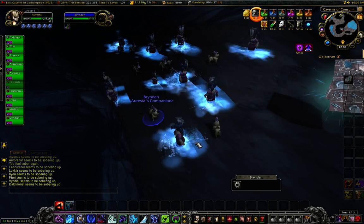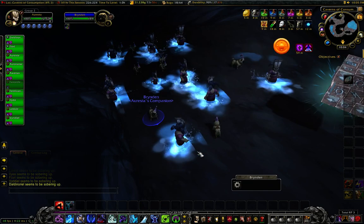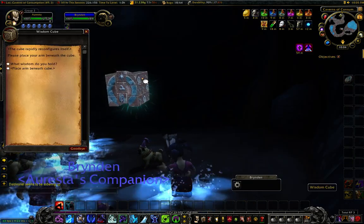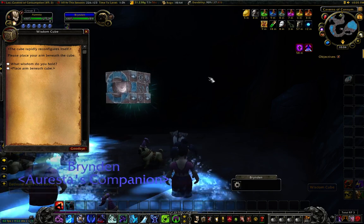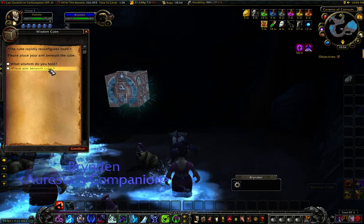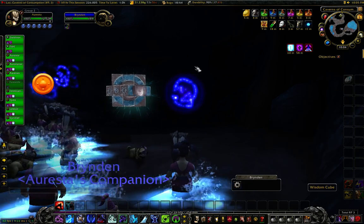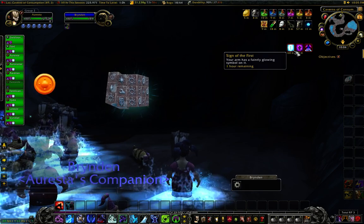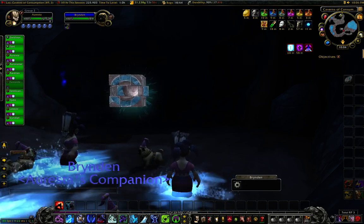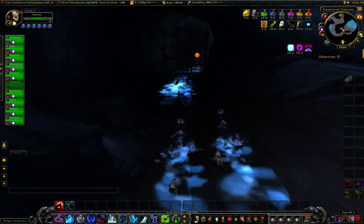Okay, now you'll want to activate the Wisdom Cube — wait, just wait for directions. Click on the one that says 'place your arm beneath the cube.' You should get a buff called Sign of the First. Once everybody has that, go back through the grating but stop right here.